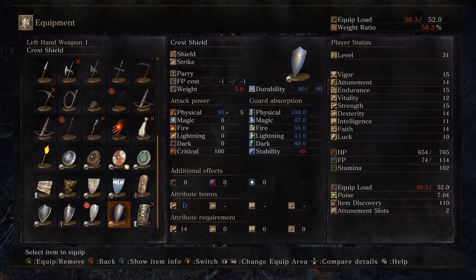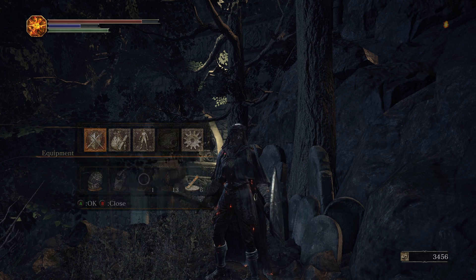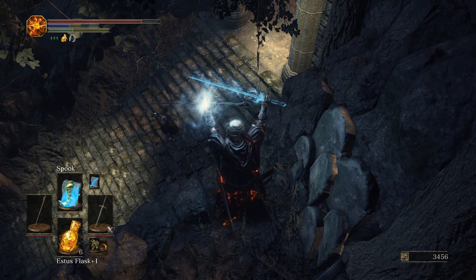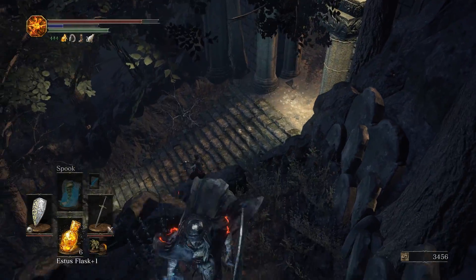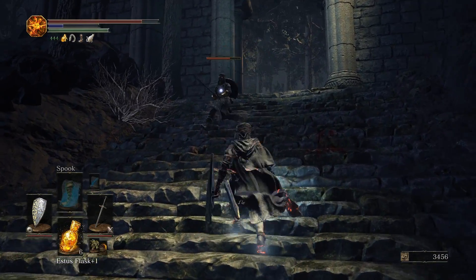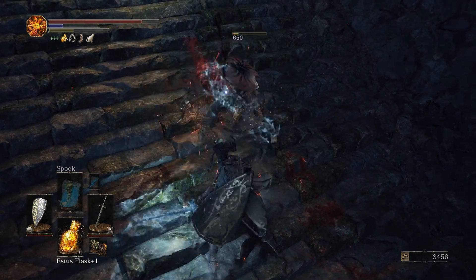There are only a few times you may want to use it, but it is very valuable during those times. Now that we're above him, if we're clever and careful we can get a very powerful drop attack. I'll use Magic Weapon for extra damage and Spook so I don't take fall damage. He almost backstep out of the way, but we got it — and then as soon as we get him in our clutches, it's over.